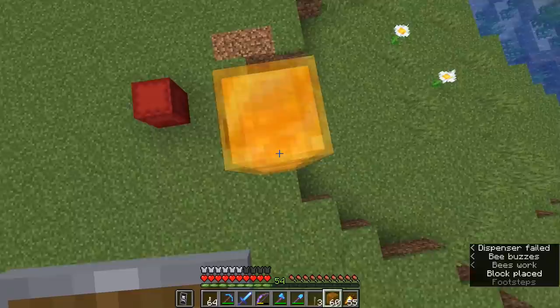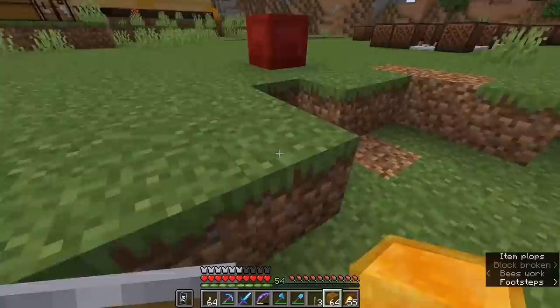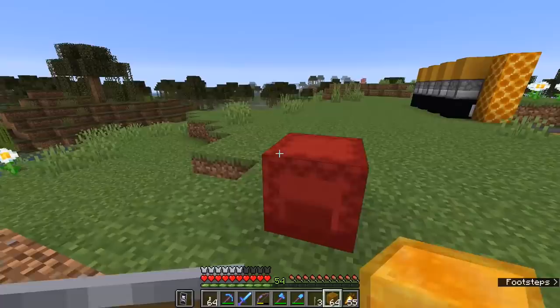We've already covered other properties of honey blocks, such as limiting players' jump height and allowing you to slide down the side to achieve a safe landing. But now it's time to really dive into what they can do when it comes to interacting — or not interacting — with slime blocks in piston doors. After the break, we're going to build a couple of example piston doors and I'll show you what we've been missing.